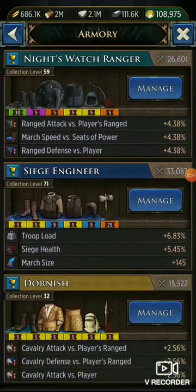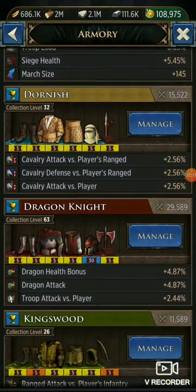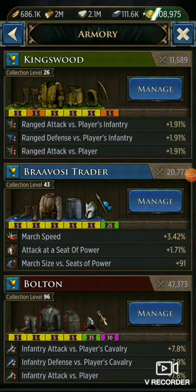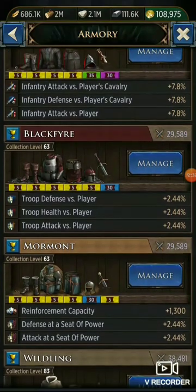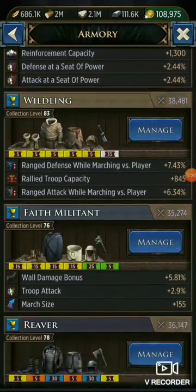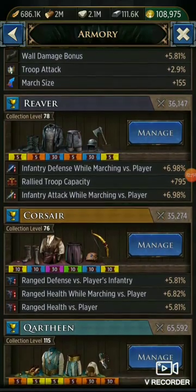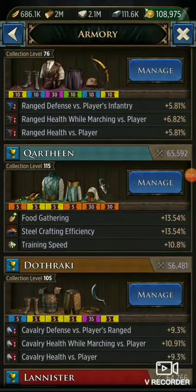One of the best ways to do the armory if you're free-to-play is to try to do all level 5 golds, like I have the Dornish set here. You'll want to do at least one piece at the highest level and highest quality you're capable of — which is why I put the level 35 poor in there. The Bravorsi is level 25 green. Bolton has a 35 and a 30. Blackfire has a 30, Warmont has a 30, Wildling has a 35 gray. Faith Militant has 15s so that one's pretty high. My Reaver has two legendaries in there. Corsair is pretty high. Corthene is the highest with two orange 30s.